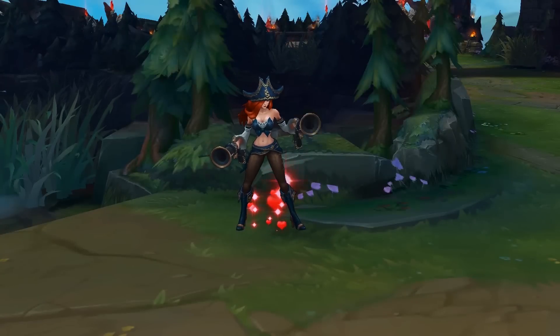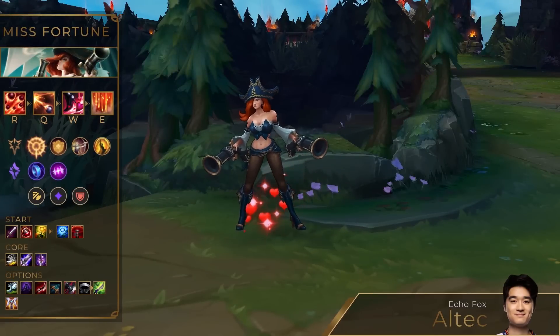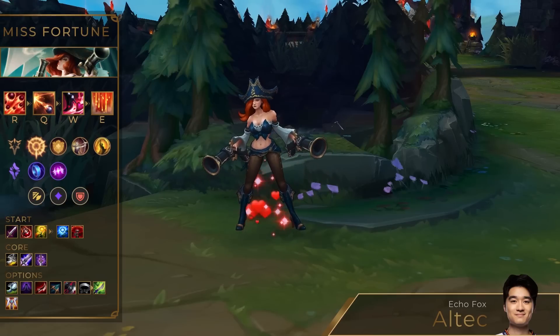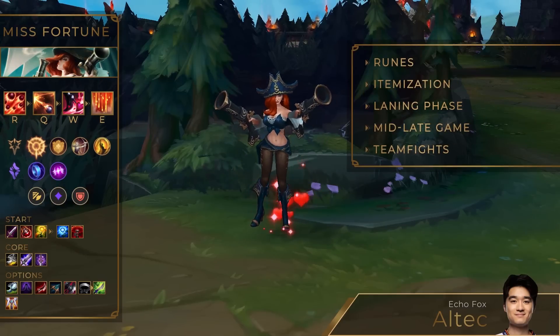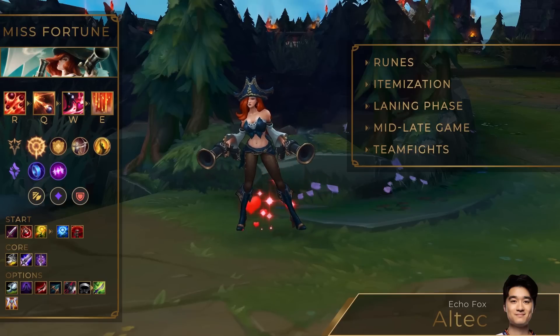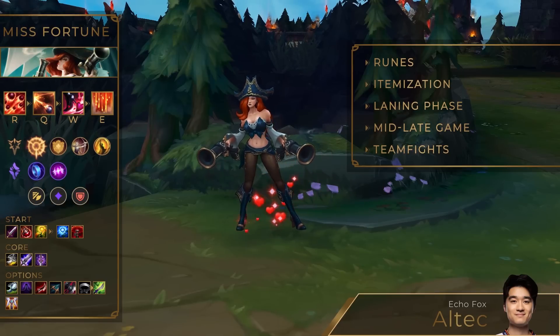Hey, what's up guys and welcome back! Today we shall review a game on Misfortune by professional player Alltech, the ADC for American team Echo Fox. In this game he has 71% kill participation and a KDA ratio of 8.3. In this video we are going to talk about how to play Misfortune with a new, increasingly popular item build, discuss your build order, positioning in lane and teamfights, and of course many other things.